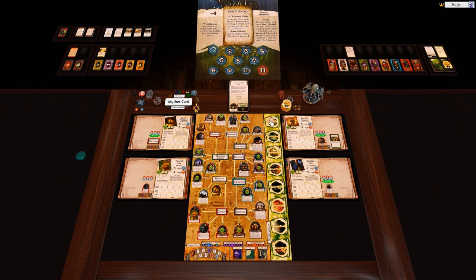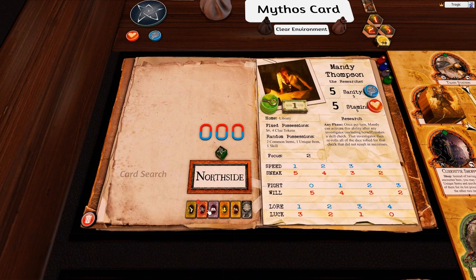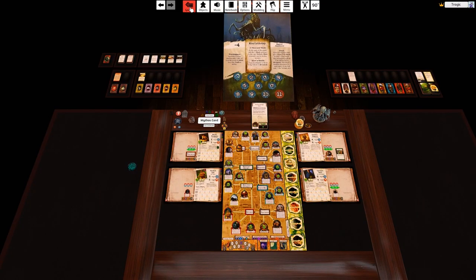That covers the basic operations: click the roll button for dice, left-click the draw buttons to draw cards, and right-click to draw from the discard pile. Very simple overall.